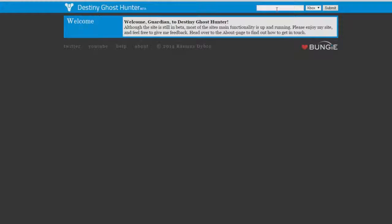It's really simple — you come up to the corner here and type in your gamertag. For me that would be CostTwitch. Then you select Xbox or PSN depending on which console you play. I'm going to select Xbox and hit submit.